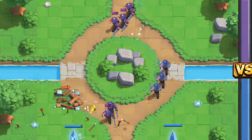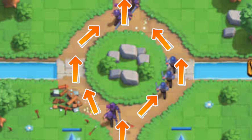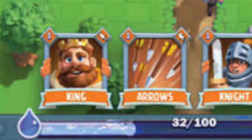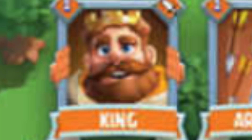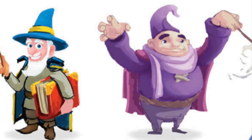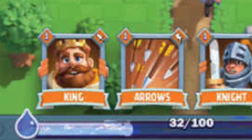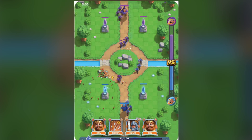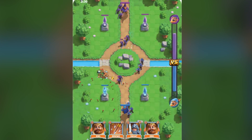Some other things to note: the bridge was the opposite of what it is today — instead of going from the sides, you went through a roundabout in the middle. Also, you had an insane amount of elixir. And finally, we can see that the king is a card available to deploy. As we said, the wizard was the main character here, so the king was just a troop. Overall, this picture alone gives us a great insight of what Clash Royale used to be in 2014.